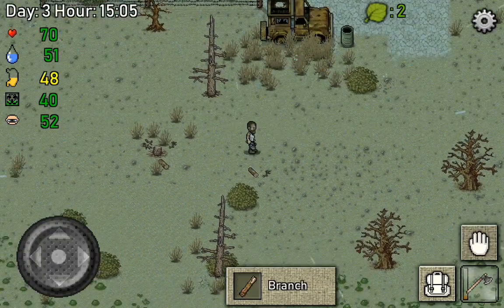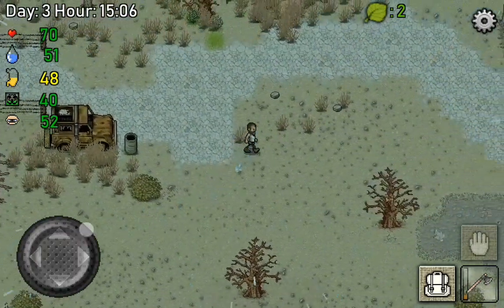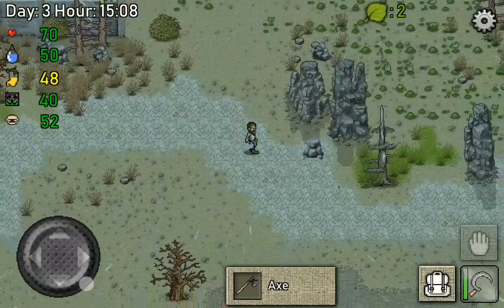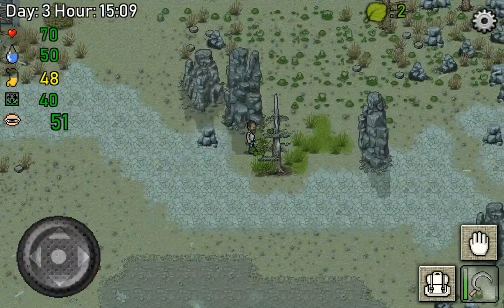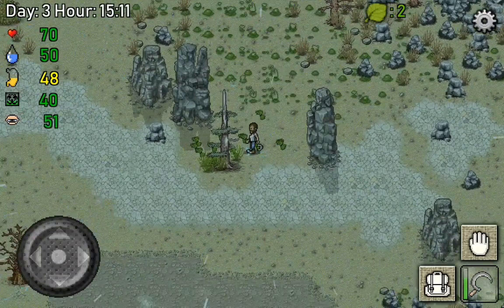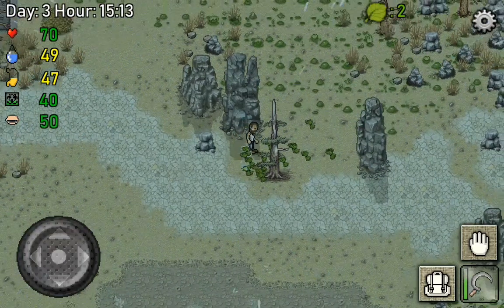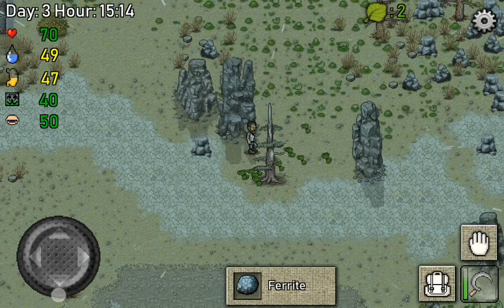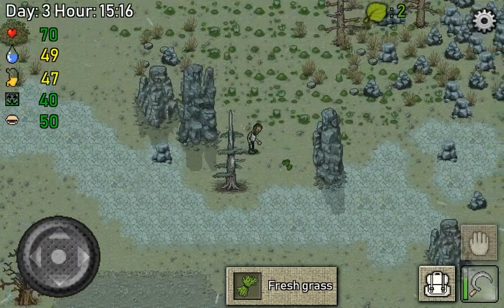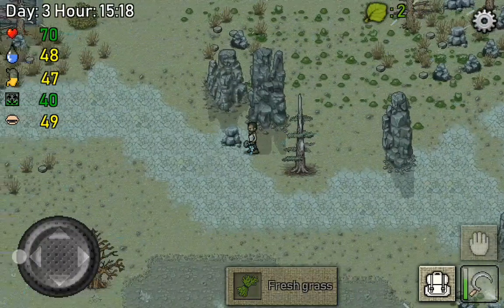We got more than enough logs for another chest, so that's fine. And we're gonna collect some grass over here and we're gonna see if it regrows or not. If not, it's a mistake we learn from I guess. But at the same time we can make some organic waste to maybe eventually expand our farm even more.